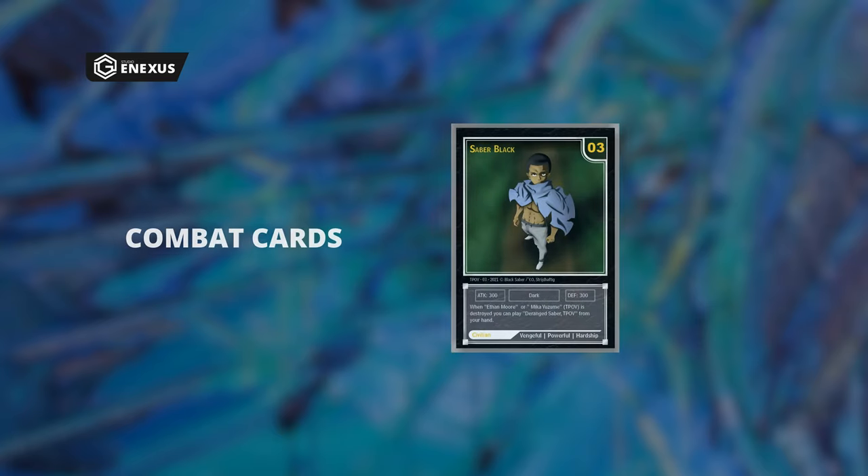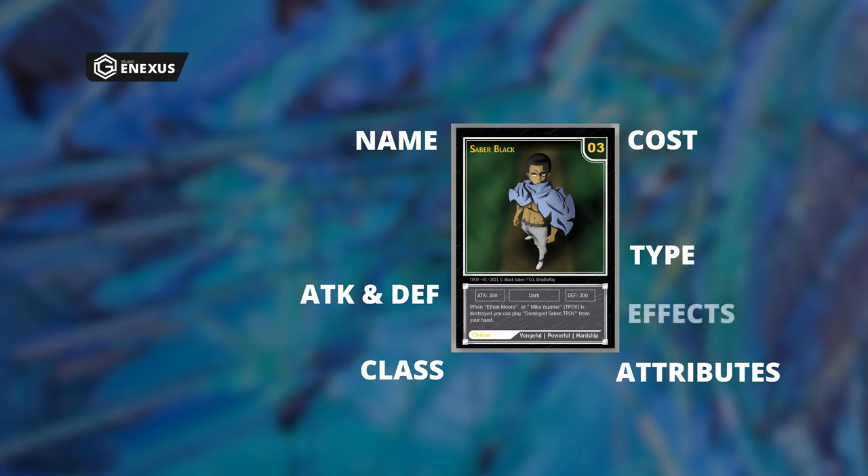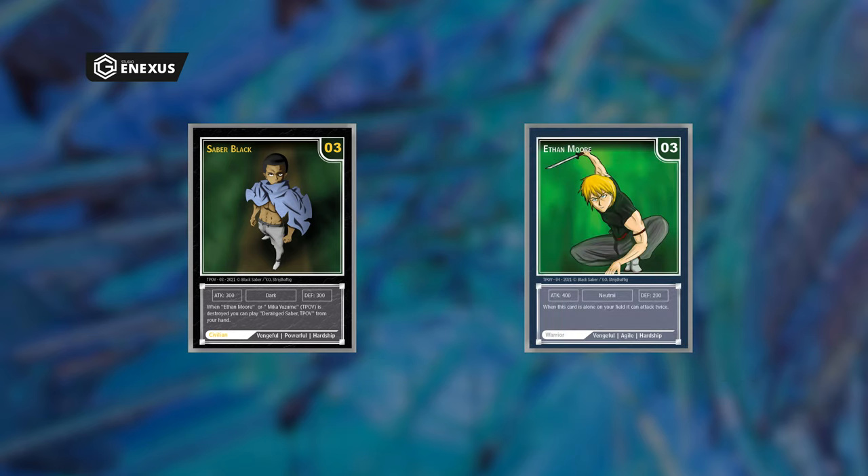First, let's talk about the two card types and their subtypes. Combat cards are your main tool of attacking. Each combat card comes with a name, a cost, a type, a class, three attribute links, attack and defense stats, and an effect. Take these cards for example — while they both share a similar cost of zero, their classes, types, attributes, and effects are completely different.